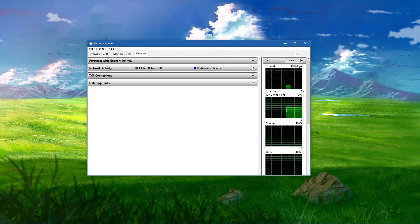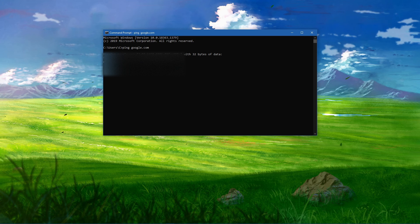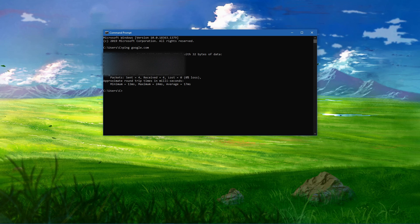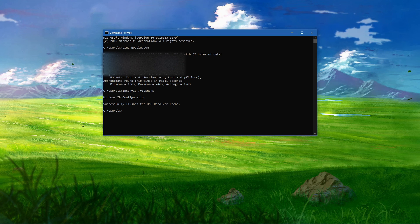Next, open up your Command Prompt by searching for CMD and hitting enter. Use the command 'ping google.com' — this will check your latency and packet loss to Google servers. If your ping is higher than 100ms or if you encounter any packet loss, then you should make a few changes to your connection and follow the next tweaks. Then use the command 'ipconfig /flushdns', which will flush and reset the content of your DNS resolver cache. Using this command will in any case help improve your latency issues.